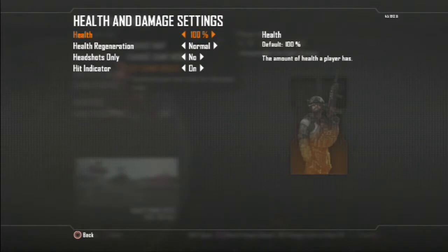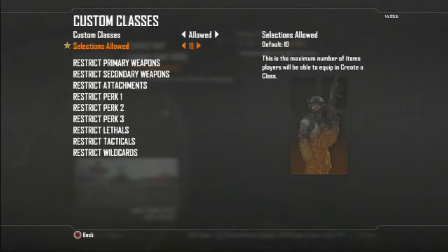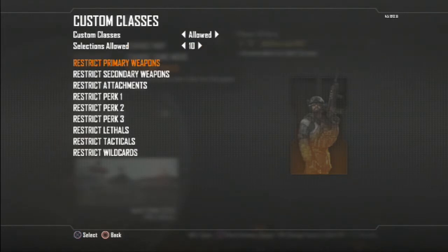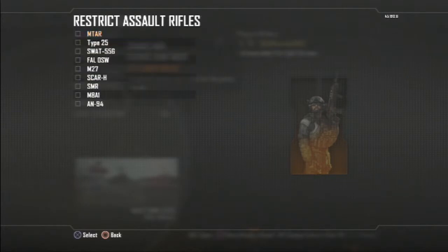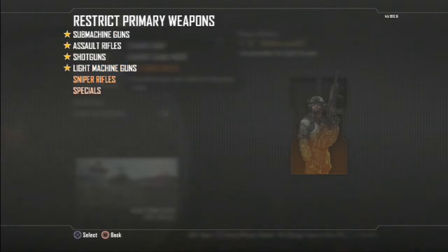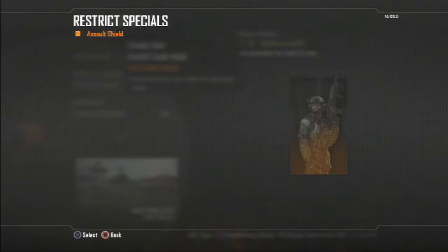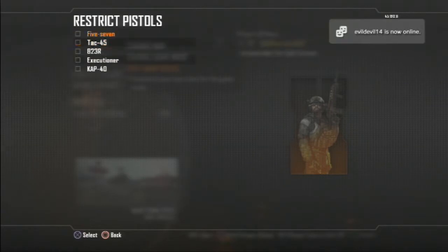For health and damage, keep it the same. Keep all this the same — don't change it. Keep the player count at 10, don't go to 17. For restrict primary weapons, you're going to want to restrict everything so the bots only have a knife. That's basically it.